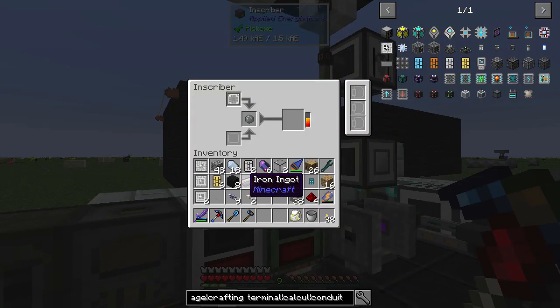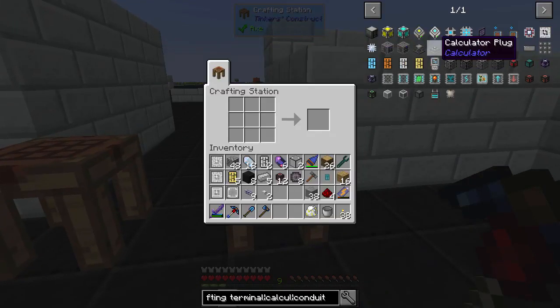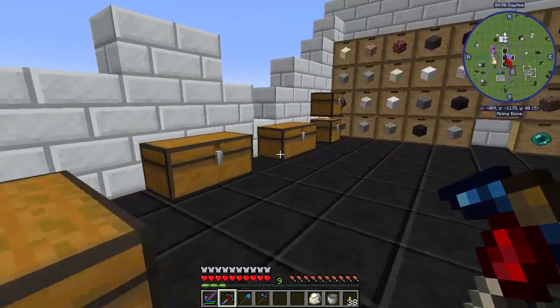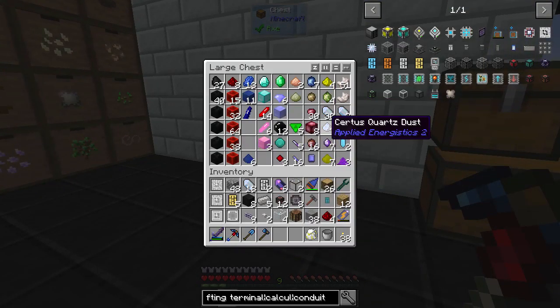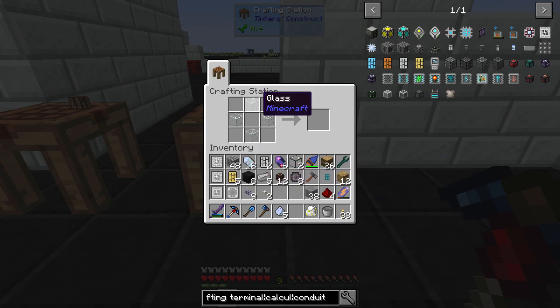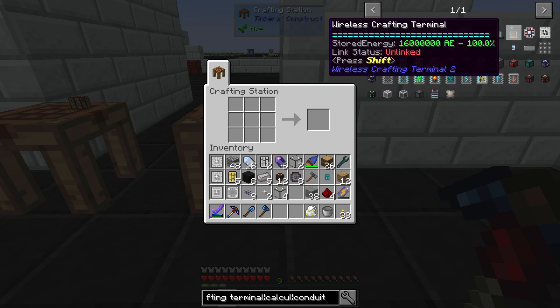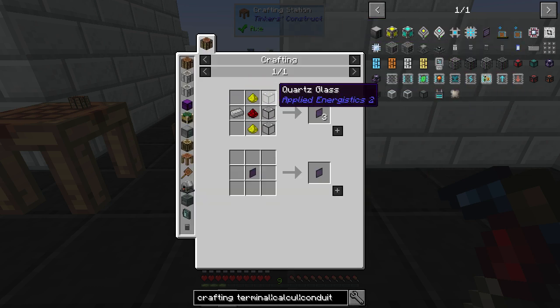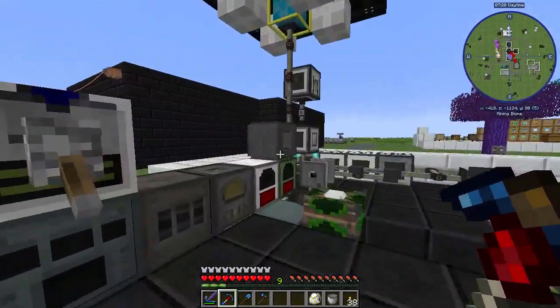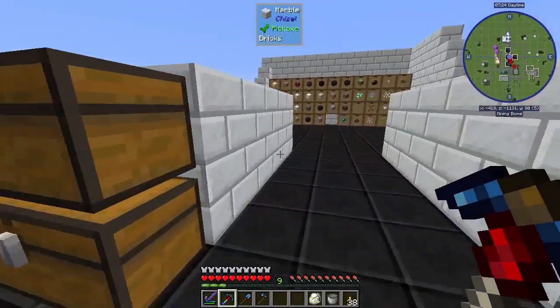One more silicon and then we'll be done with that. But yeah, we'll need five inscribers in total to make automation. We're going to need just a lot of different things. So while we're waiting on that, let's go ahead and start making crafting terminals. So we're going to need a crafting bench — that's probably the easiest thing. We're going to need more quartz glass, which is four glass with five of the dust. And we're going to need to make an illuminated panel, which is two glowstone, a redstone, and an iron.